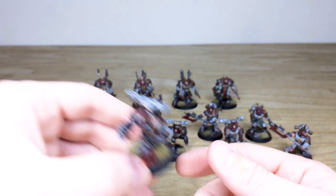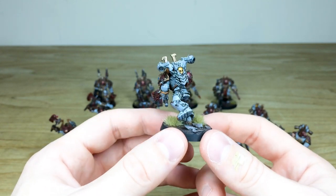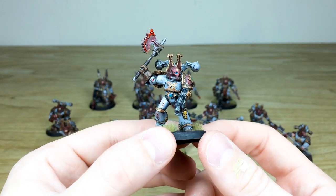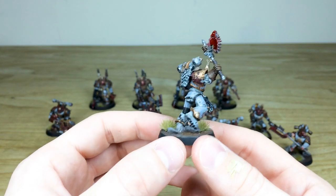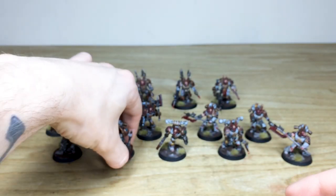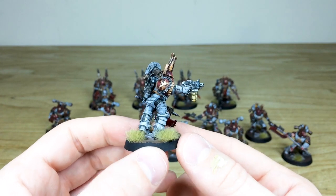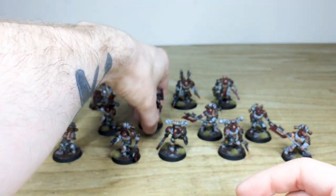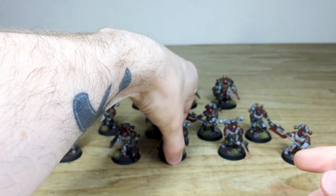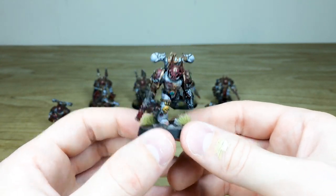Moving through the squad you can see them all in turn — this guy shooting, that one charging — with really lovely damage and dirt on the armour. The lenses are done in a nice blue to make them stand out. I'll pull all the berserkers forward so you can see the consistency from miniature to miniature, which I really like. The massive chain axes are a great feature.